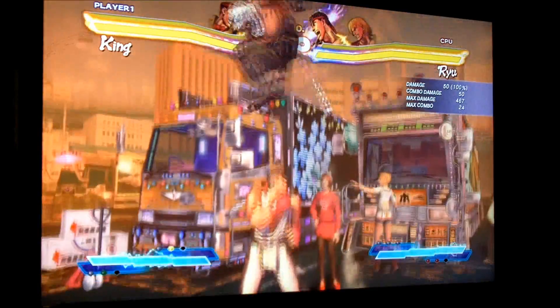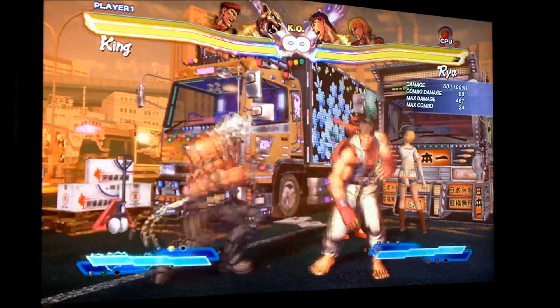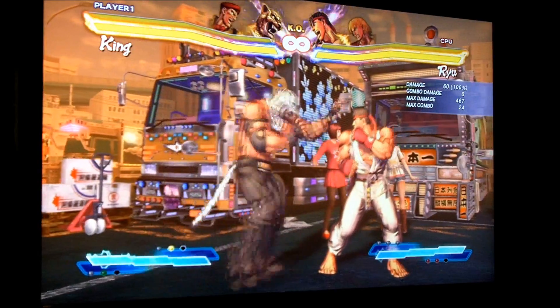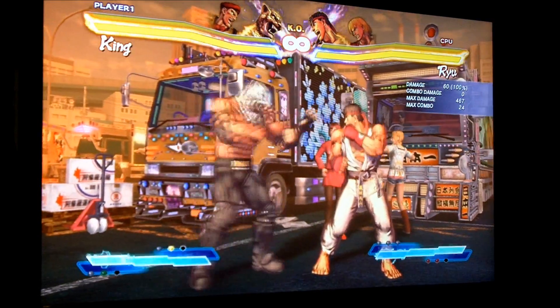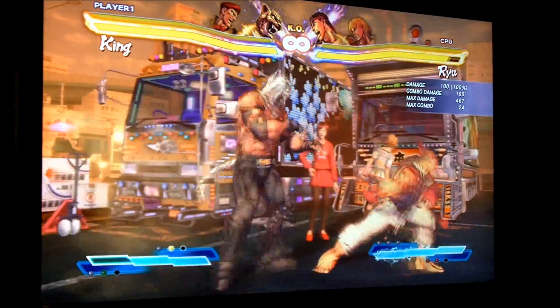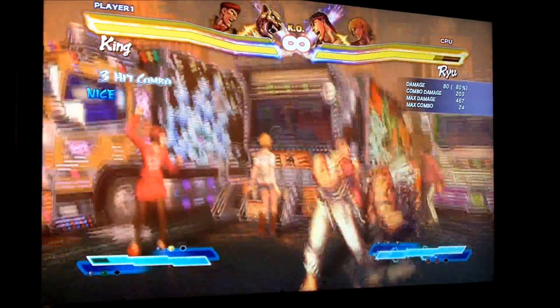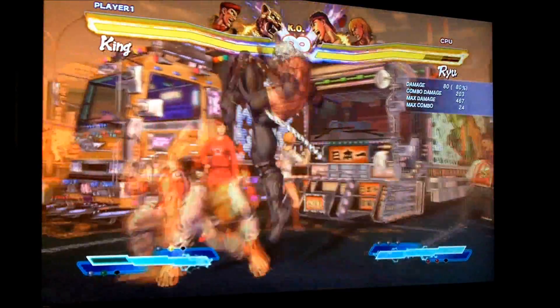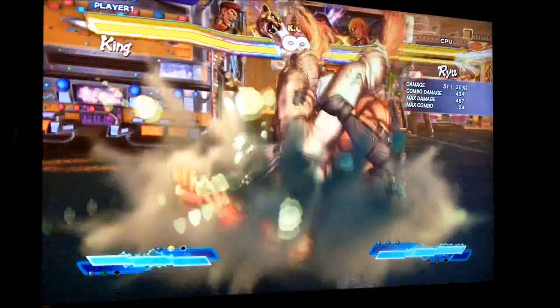King, on the other hand, I think he's a great character. His crouching medium is just dangerous — he can link it straight into crouching fierce into EX kick right here, which leads to big, big damage. That's maximum damage combo right there.